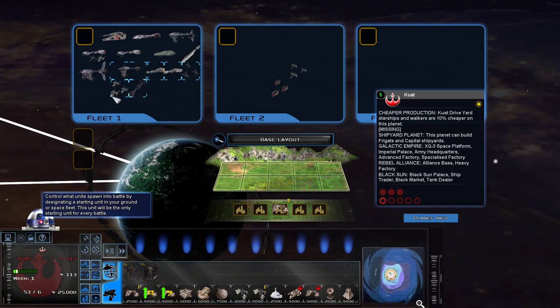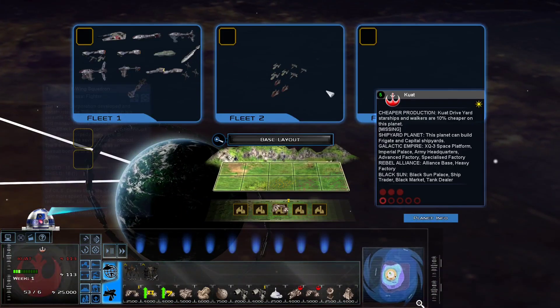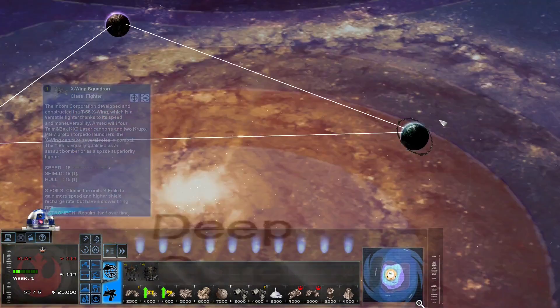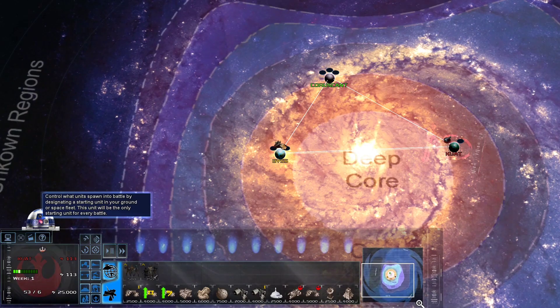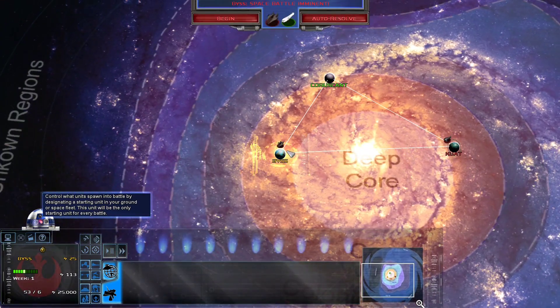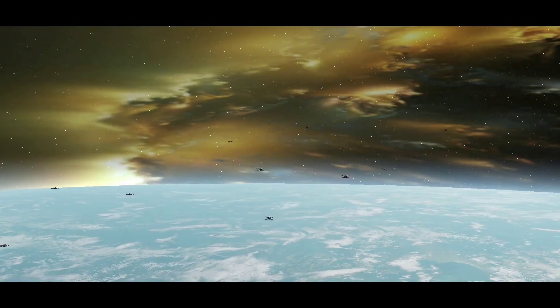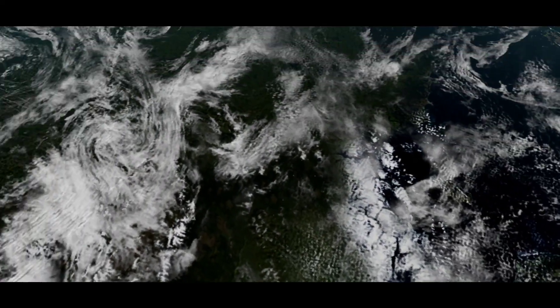The first battle of the day is the fighter squadron from last time: one Y-Wing, X-Wing, A-Wing against a Raider. Last time the fighters won.